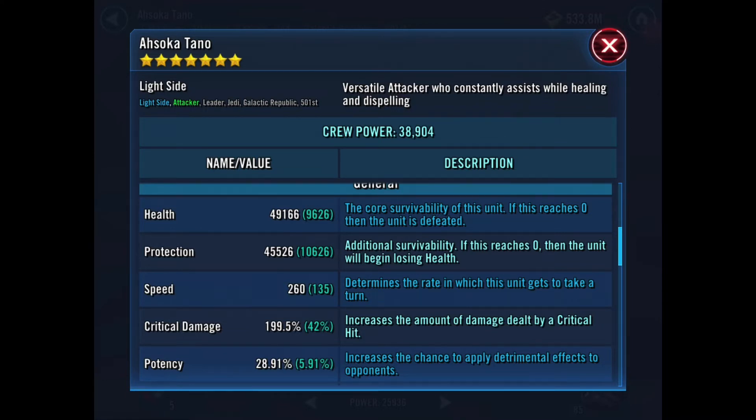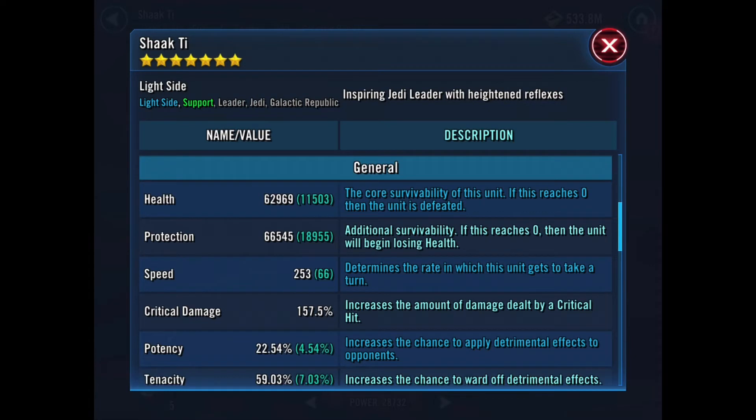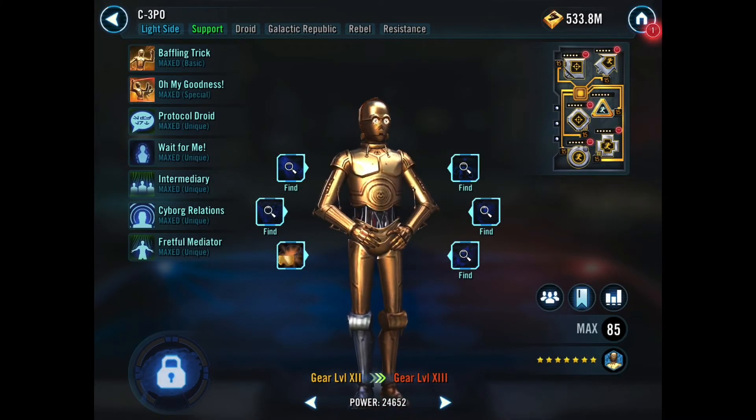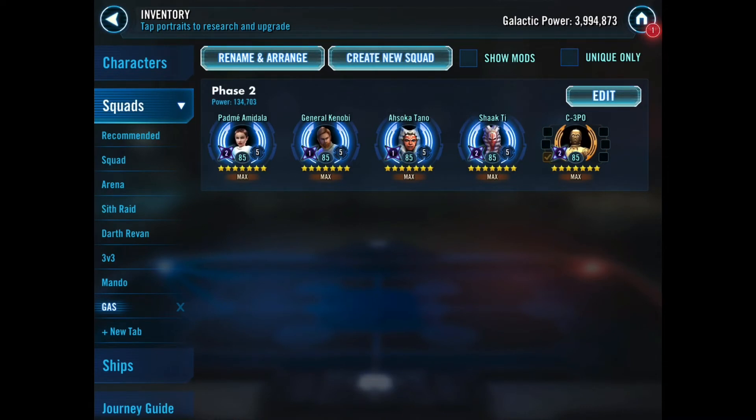The crucial stat was getting Ahsoka's speed up to 260 — you really need her speed at 260 minimum, maybe 255, so she outruns the MagnaGuards at the beginning and can take them out as quickly as possible. Shaak Ti should be the second fastest at around 253. I had to move mods around to achieve this. The mod-switching system in game is really too complicated and it puts people off — but ultimately that was the only way I was able to complete this tier.